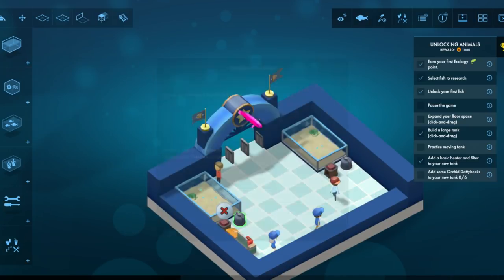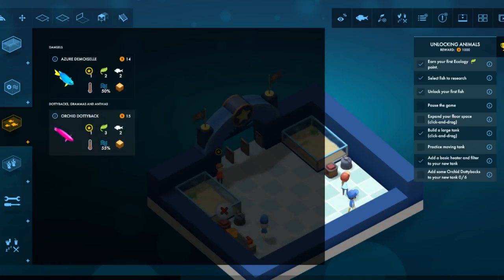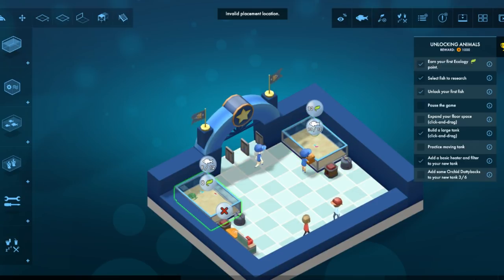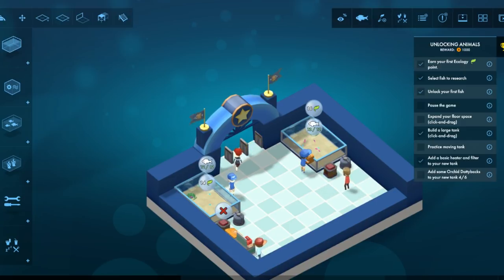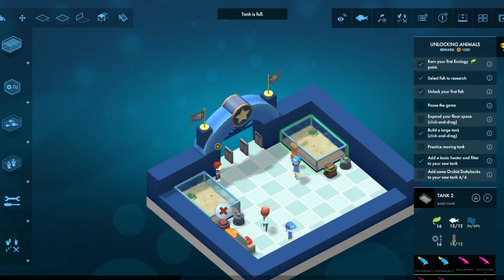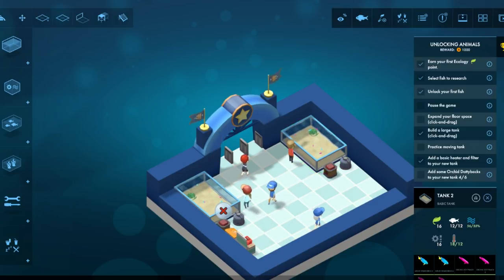So you gotta research them — I got it. Just let me get the fish. Oh, I gotta get a new tank. Wait, is this tank okay? Yeah, everybody looks okay. I need a new tank.